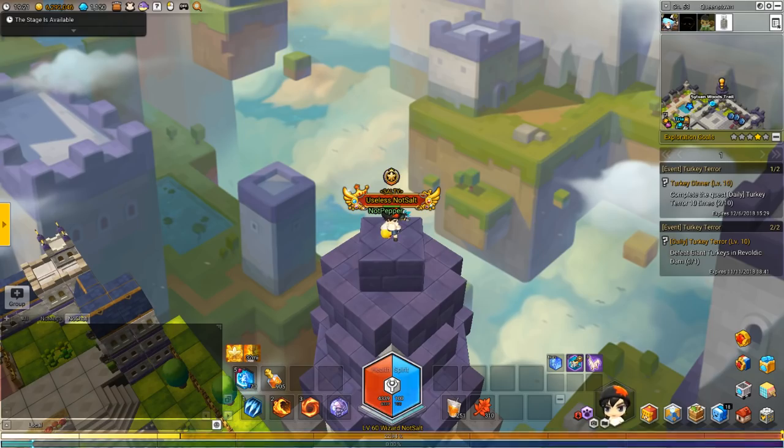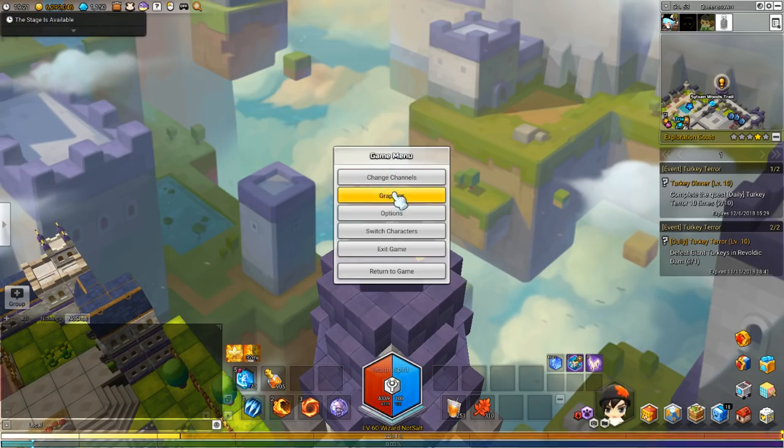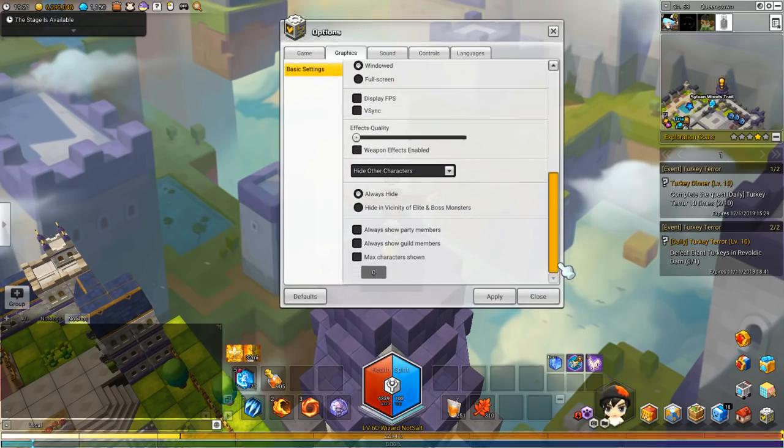This isn't just going to be useful for chaos raids — it's also going to be useful for plenty of other things in the game as well. What you're going to be doing is pretty much turning everyone around you invisible. To do this, go to the game menu, go to graphics, and scroll down to the second half of it, and set it up the way that I have it.